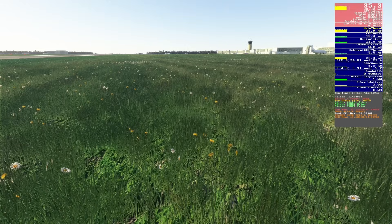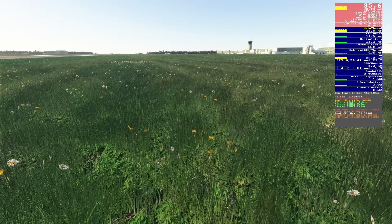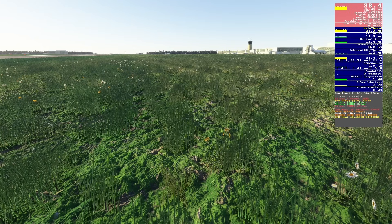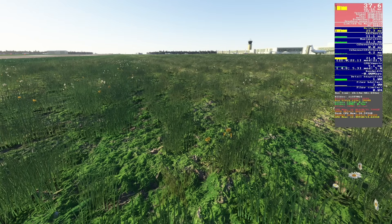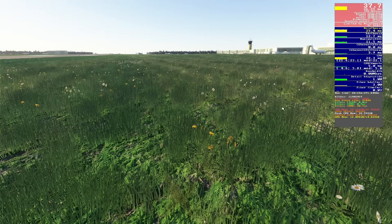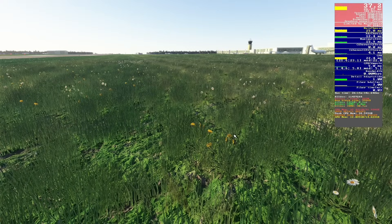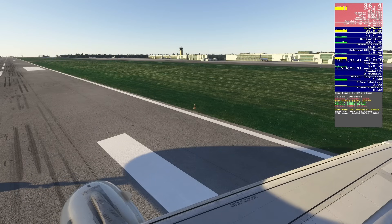Looking at grass on ultra — it's looking very, very nice. Dropping to low, there's a significant drop in quality. Medium gets us some way back, but it's still not quite there. High looks pretty good — not quite as good as ultra, but keep in mind this isn't rolling-around-in-the-grass simulator. This is flight simulator, and looking at the grass from the runway on high, it looks absolutely brilliant. If there's no clear benefit for choosing ultra, I'm taking high every time. Stable FPS really matters.